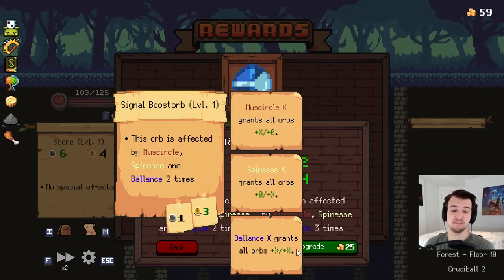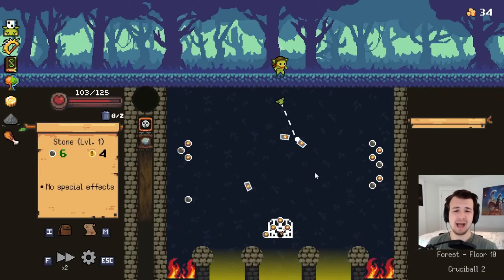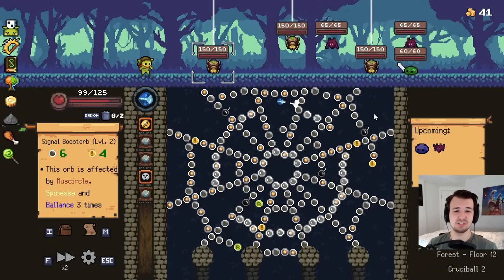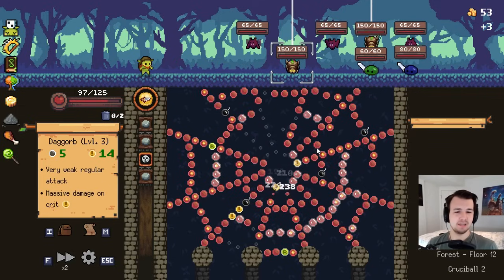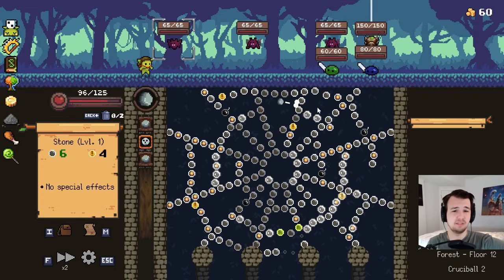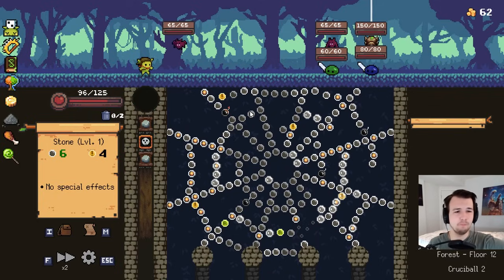I have no synergy yet but I could hard look for any Mustcircle, Spiness, and Ballants. What does it do when upgraded? Stat buff and it gets affected by those things three times? So this is like uber synergy if I can find anything that helps me out. Though it does make me wonder why does Ballants actually exist? What is the purpose for that being a thing as opposed to just having the one relic give one Mustcircle and one Spiness? Refreshing Move is sometimes nice. So it's basically just the stone right now. Hopefully I find something that synergizes - the orb pool does feel a little too big still. Anything they could do to decrease the size of the orb pool would make me happy, just to make some builds more consistent.